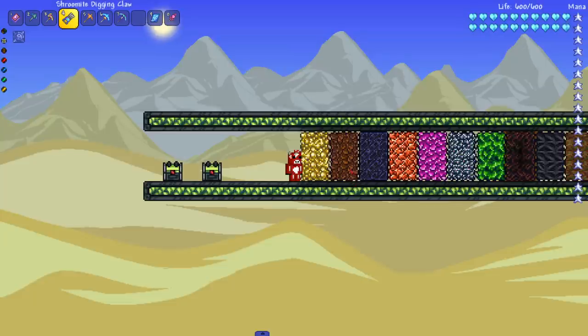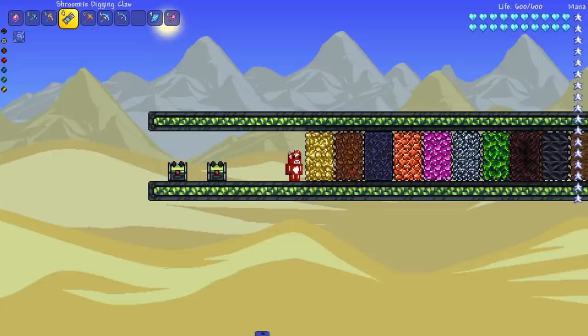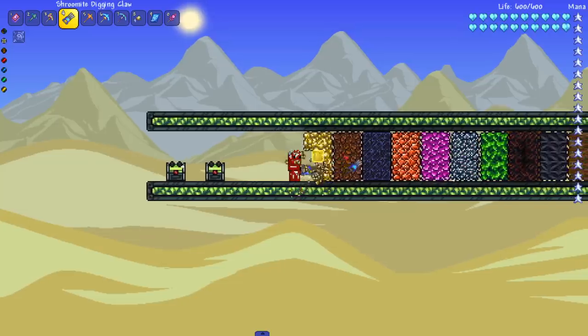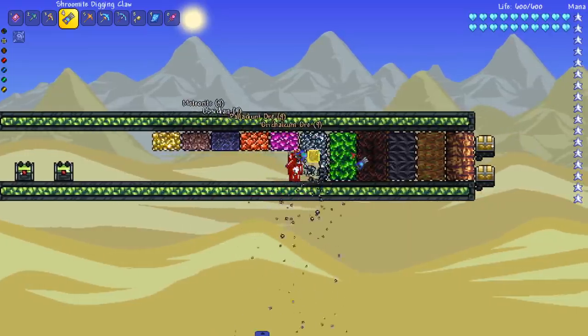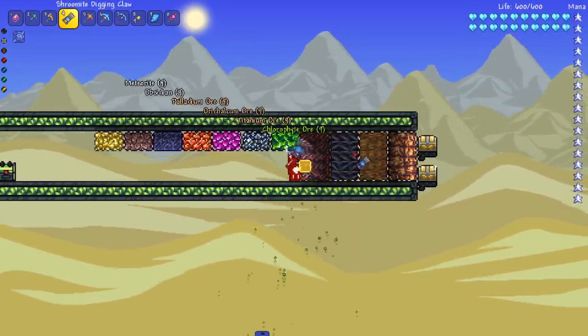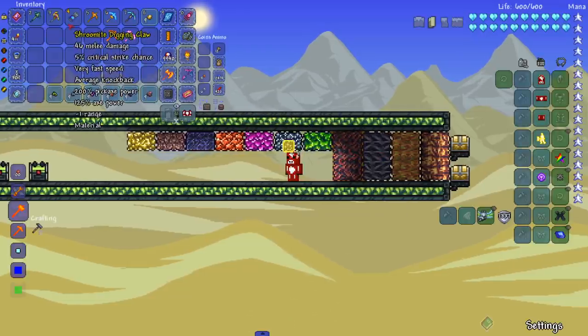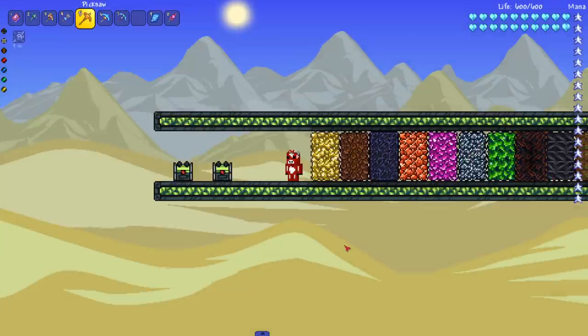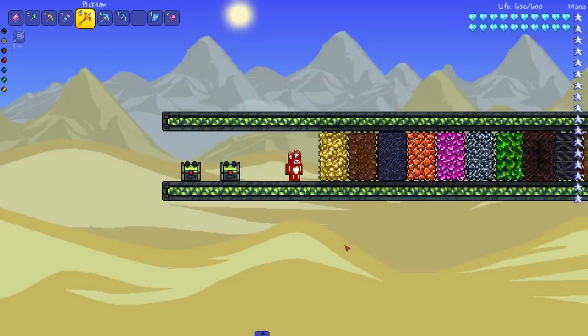I tried to keep drills and pickaxes separate since they're two different categories that do the same thing. The digging claws — there's only one type in vanilla Terraria — I guess this is categorized under pickaxe. But these babies move quick; as we can see they are tearing through, they get to chlorophyte but cannot go past it. I love the digging claws, and shrewmite is underrated as hell.